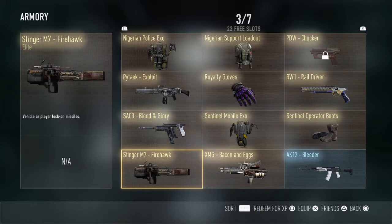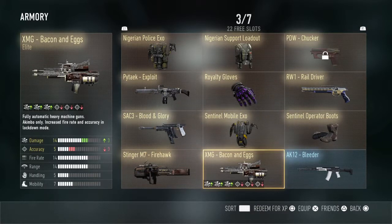Next we got the Stinger M7 Firehawk — this gun has no stats but it looks absolutely fantastic. Next we got the XMG Bacon and Eggs. The only thing I hate is that it's dual wield and it shoots like crap unless you're in lockdown mode, but it's got plus three damage and negative three accuracy.